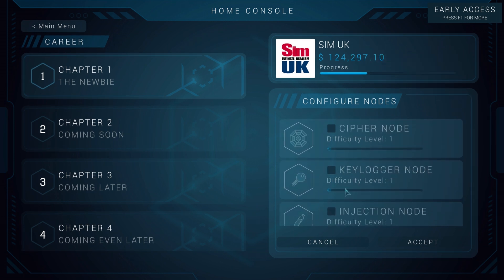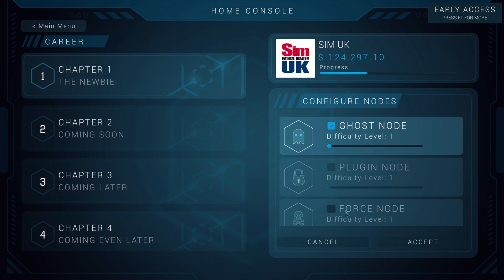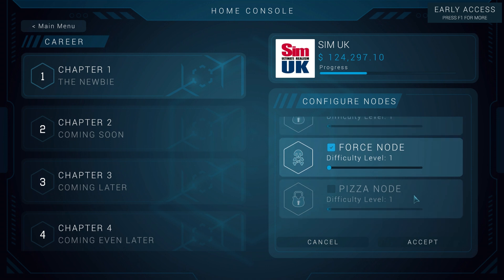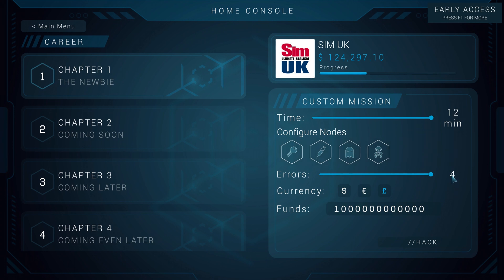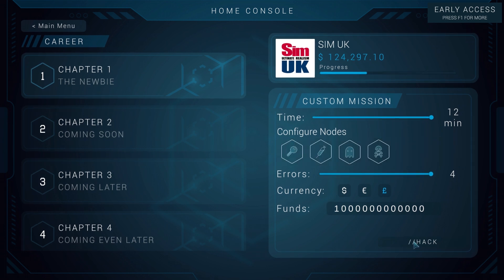So what I'm going to do is take you through and give you tutorial tips so that you can fully understand how each of these nodes works, and then you can figure out how to complete them yourself. I'm going to start at the beginning: Keylogger, Ghost, Force and Injection — I think these are the early ones you're most likely to see. I've given myself 12 minutes and four errors. I'm not even trying to get money out of the bank in this particular tutorial; I'm just going to try and teach you how these work. I may have to go slightly quickly because 12 minutes is only three minutes for each one, and I do want to try and complete them so you can see it done. There are chances that I will fail, but I will tell you how to complete each one. Let's hack.